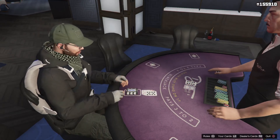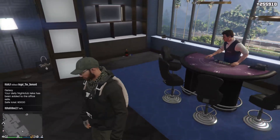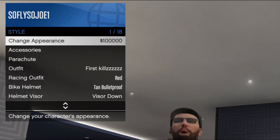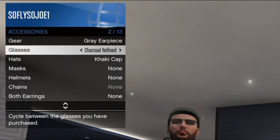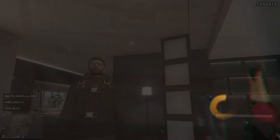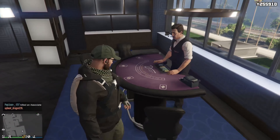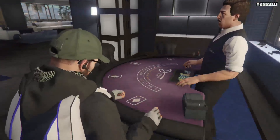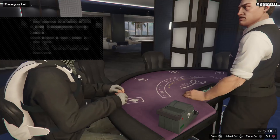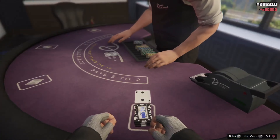If you guys lose at all at any given time, quickly close out your app as soon as you find out that you lose. See right there, I just won $100,000. I'm going to go over here into my interaction menu, go to Style, head down to Accessories, and change my glasses. Once I change my glasses, you guys are going to see a small yellow circle on the bottom right-hand side of the screen — that means you guys have just saved your game. You're going to keep all your money and your chips. Now go back over to the table and do it again. Just keep playing until you guys lose, then quickly close out the app as soon as you find out that you lost. Make sure you guys hover over that close application and get ready to close it — that will make the game not save, and you guys will still keep the money you previously had before you lost.